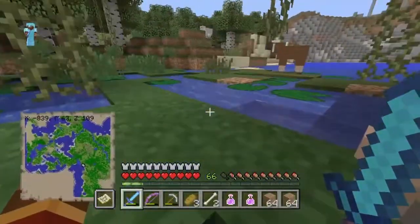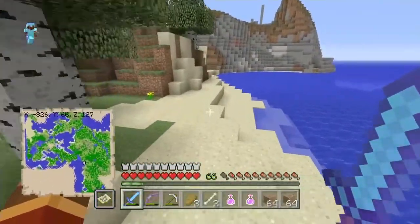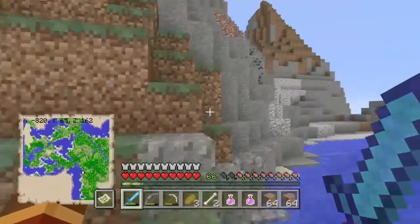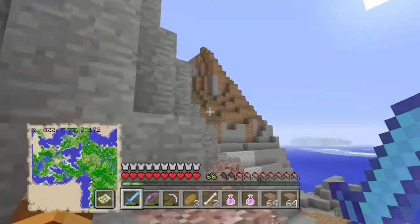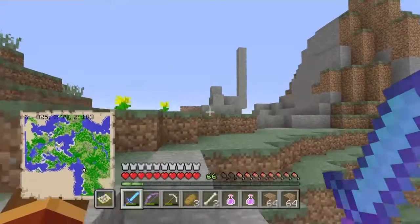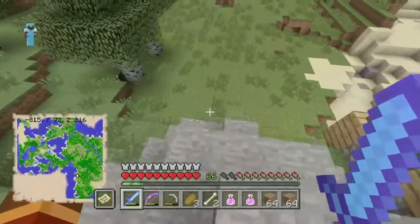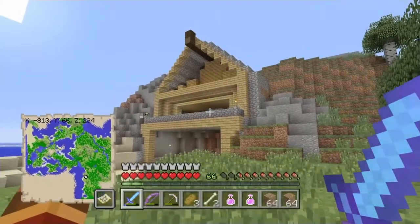Okay guys, welcome back — I think I actually found it finally! There is a weird nerd pole on top of it. This might or might not be it — there's a good chance of this being it. It's in a mountain, there's a nerd pole on top — looking promising. And this is our house! Let's walk down to the front of it. This is our little summer home — it's a work in progress.